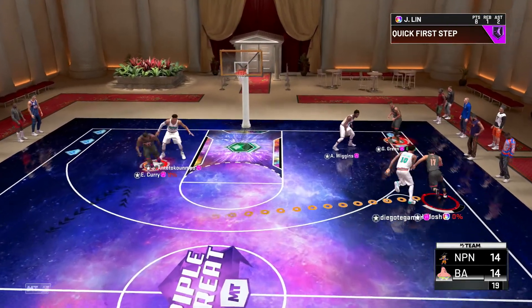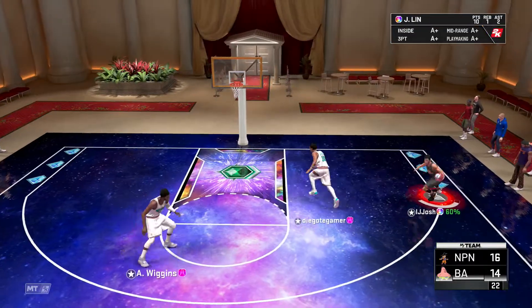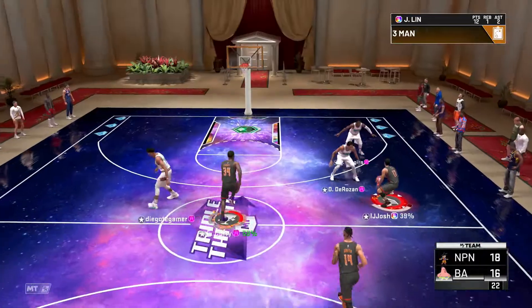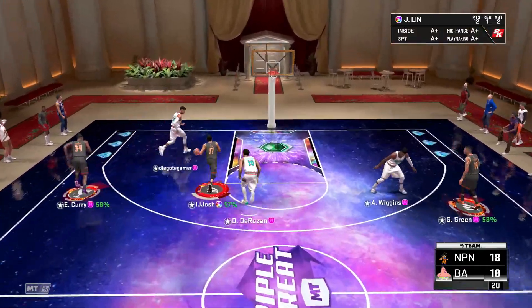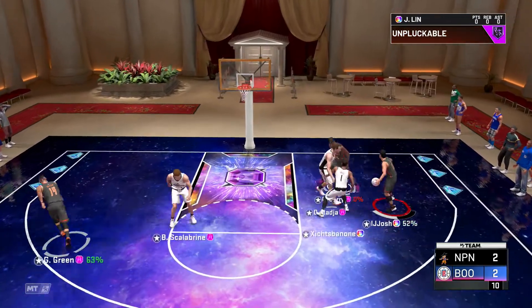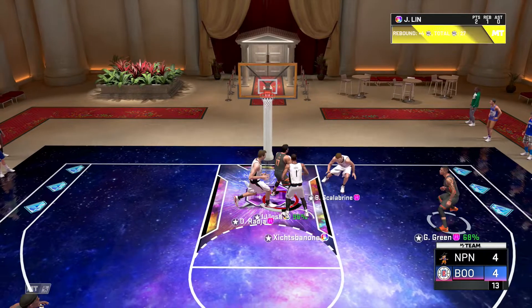Let's stop comparing cards and talk about how he plays in-game. I don't know what it is about this card, but 2K seems to have done something to his release — it seems a hell of a lot slower than what you'd expect from his card stats. It might just be me, but it's something you can easily get used to. One of the shining things with this card is the 95 driving dunk — his dunk package is insane. He's doing through-the-legs dunks, bouncing the ball on the floor and grabbing it, doing 360 slams. Absolutely insane.